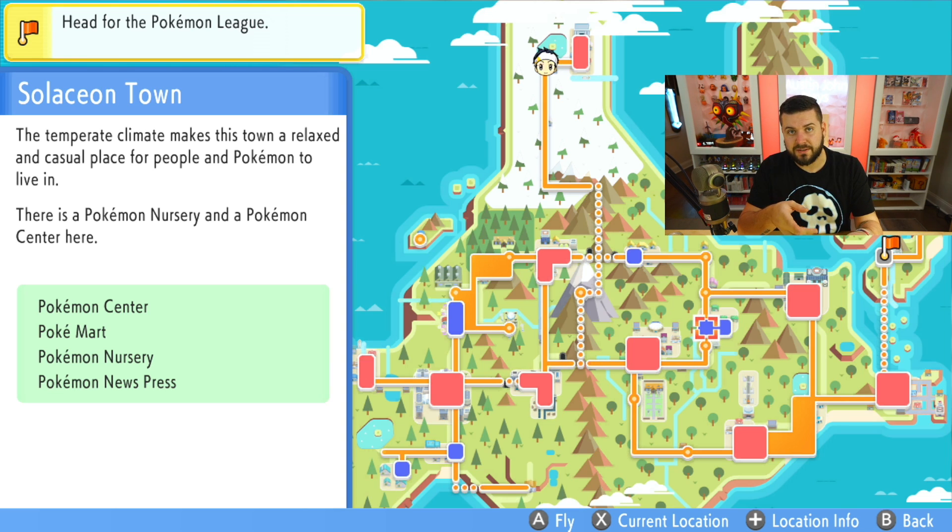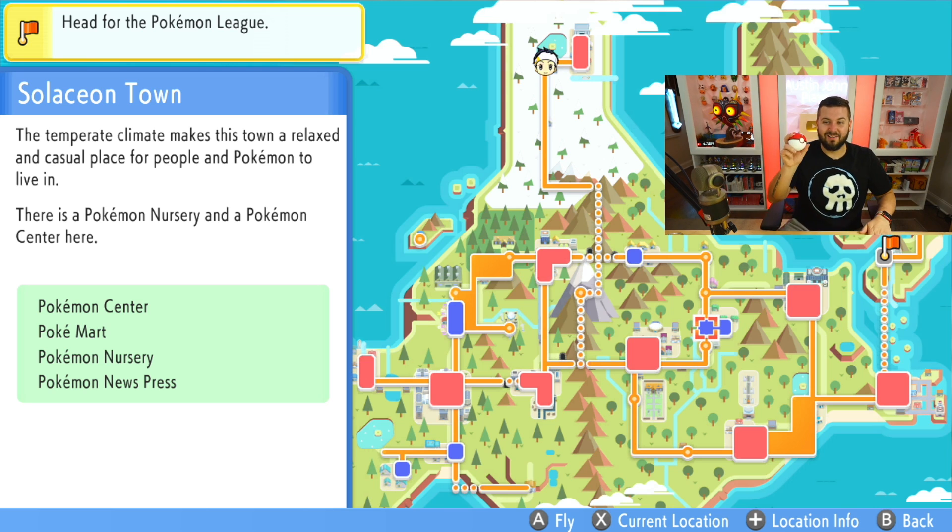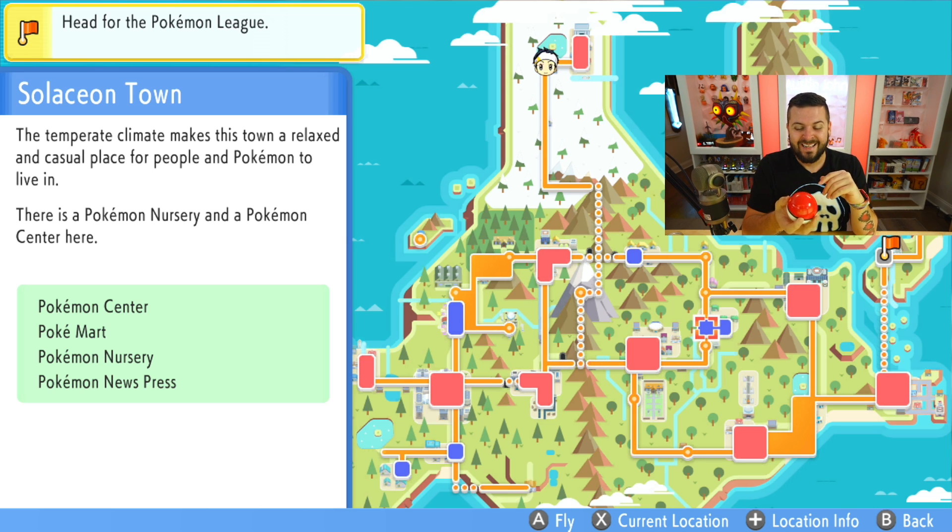Poké Ball, Great Ball, and Ultra Ball are available in every Pokémon Center. Then you're going to have some Poké Balls that are more rare and have very specific use cases. I'm going to go over those and exactly when you should be using them before the post game. You can also go to the Pokémon League and buy all the balls there, and I think they're all in Ramanas Park as well.